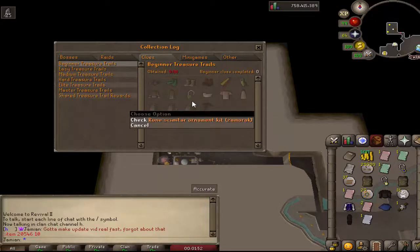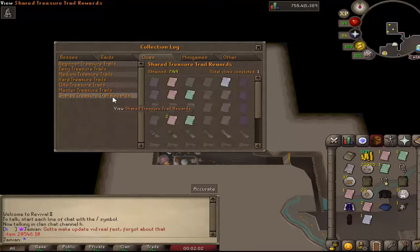I guess we should add beginner clues. I wasn't going to add them because they're kind of pointless, but I suppose if the collection log exists and there's rewards, maybe we will just for this reason alone. Shared treasures — okay, that's cool that that even works.